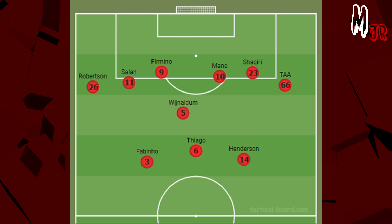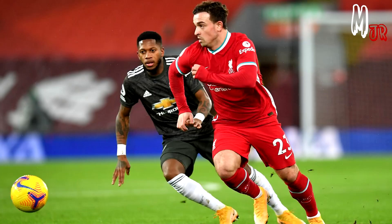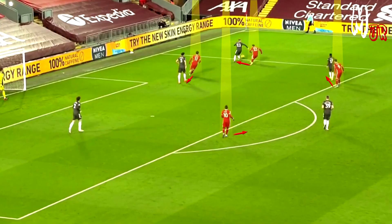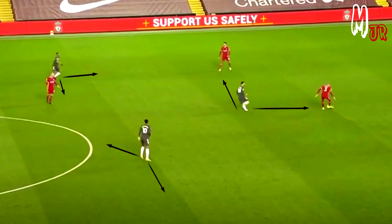Obviously, Solskjaer wanted to secure a point against Liverpool, and so he played very defensively, especially in the first half. Here you can see the heat maps of both teams after the end of the first half. Both teams applied a little bit of high pressure, however none of the teams kept applying constant pressure.